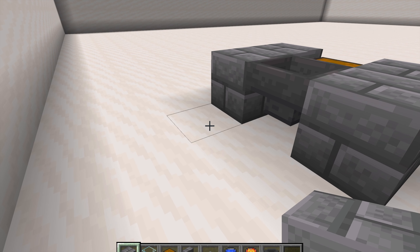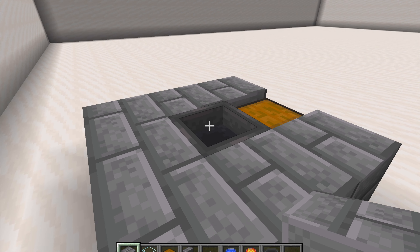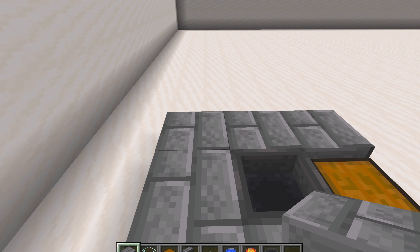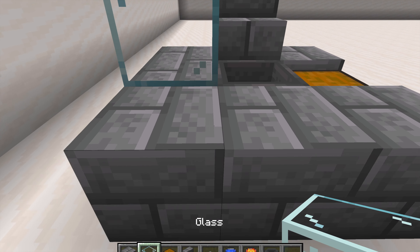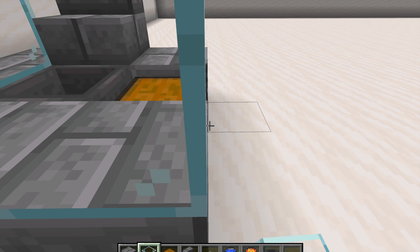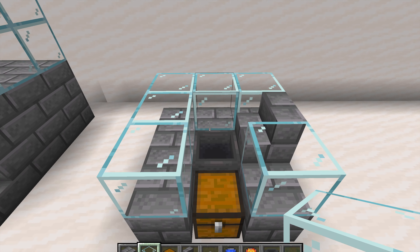Then place some more blocks around the hopper so you don't have to see the ugly hopper when you're mining your cobblestone. Then place a stair block right here and some building blocks all around your cobblestone generator.